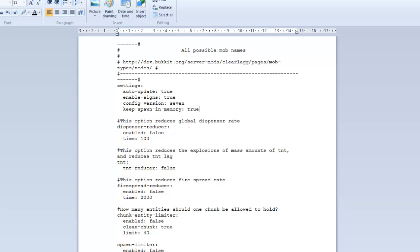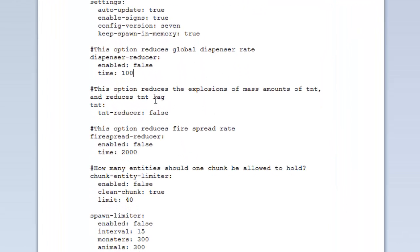The 'dispenser reducer' lets you reduce how quickly dispensers fire — enable it true or false and set the delay in ticks, e.g. 100 ticks. The 'TNT reducer': if you explode a massive amount of TNT it causes a lot of lag; enabling this will reduce those explosions, helping reduce lag. Set that to true.